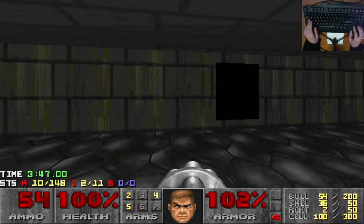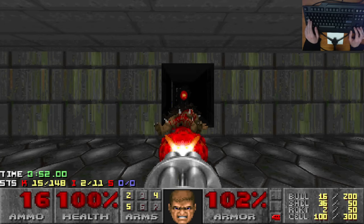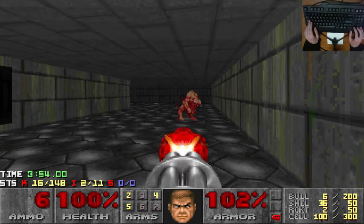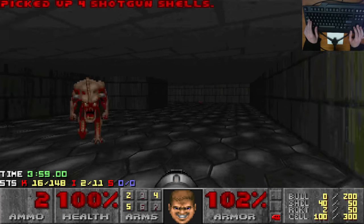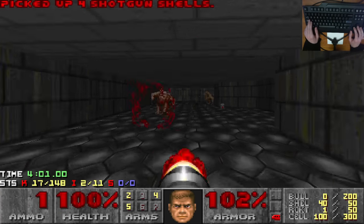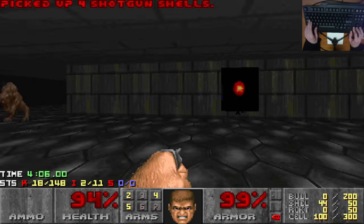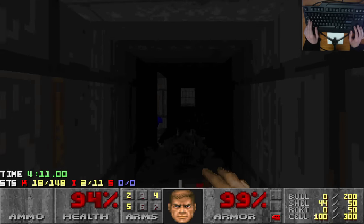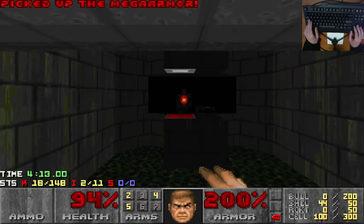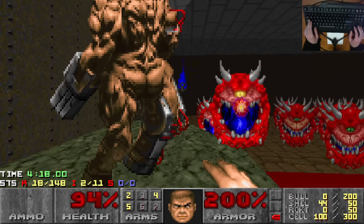Pretty cool. Let's have a look in here. There's some imps and some pinkies. You get given shells, but I don't even have a shotgun yet. There's a mega armor, a plasma, and a teleporter to take us there. Not a good idea at all — let us load again.